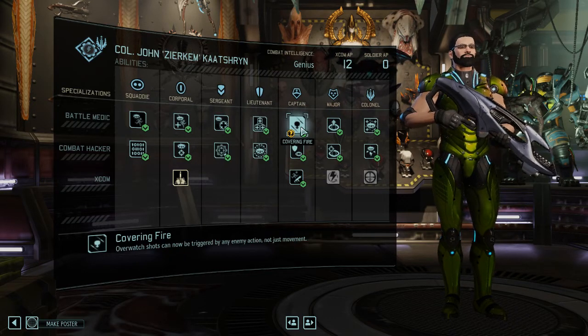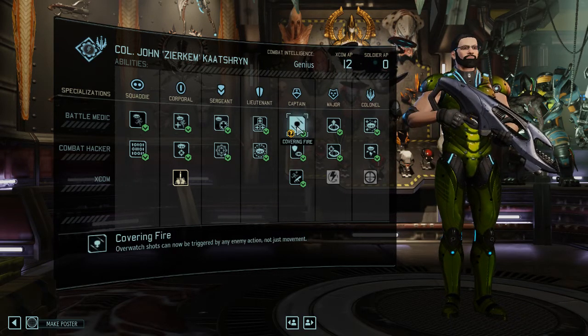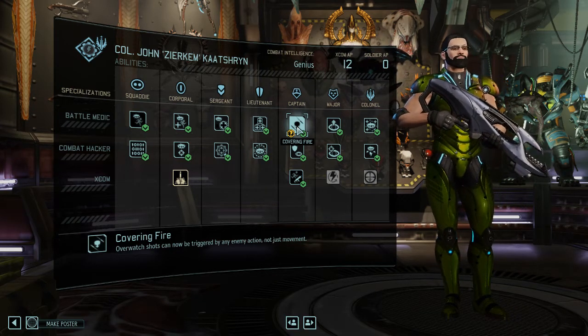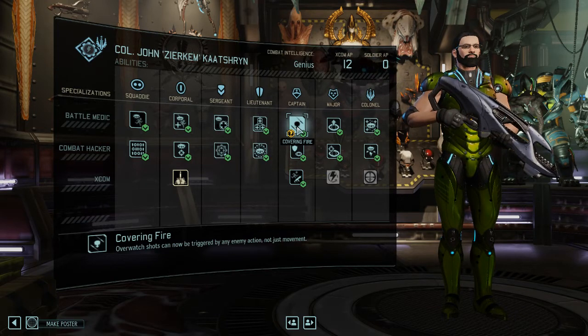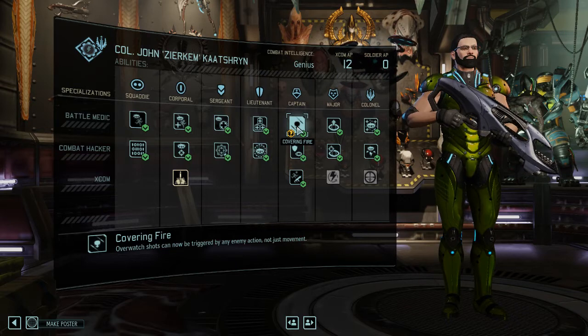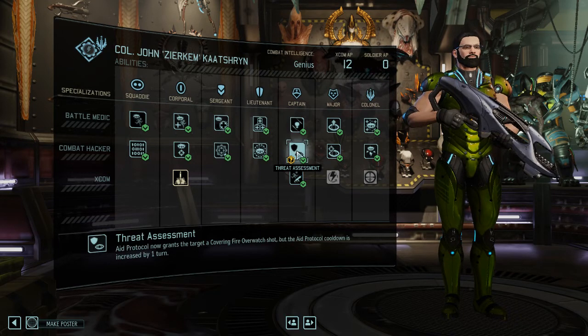Next up, Captain rank: Threat Assessment versus Covering Fire — two good abilities, but one is far better. Covering Fire means more than just movement can trigger overwatch shots; basically any enemy action will trigger one. That's not bad, but I'm personally not a big fan of reactive play. You should never bank on waiting for the enemy to do something to you. You want to kill the enemy before they can act. Hence, I recommend Threat Assessment.